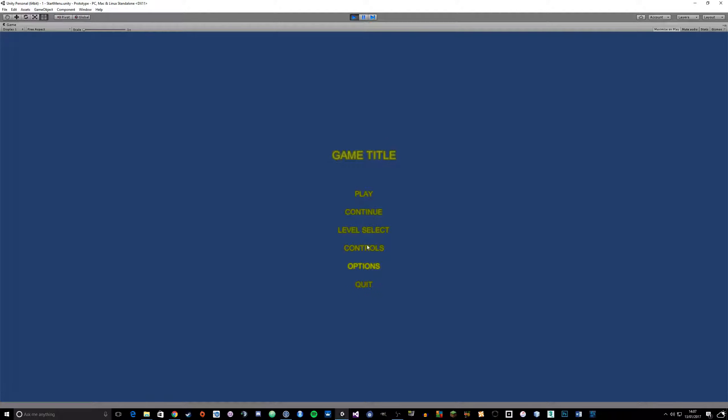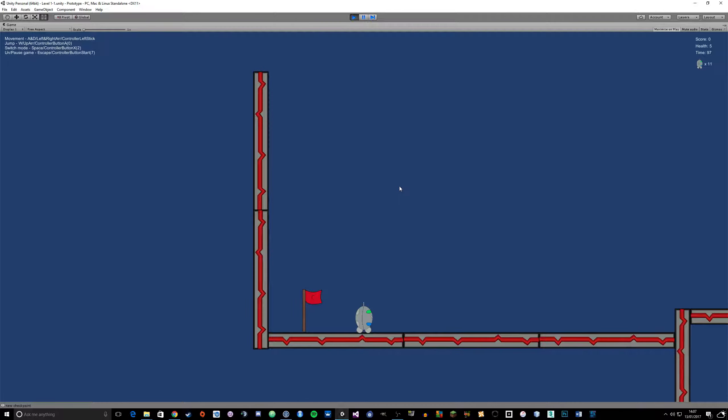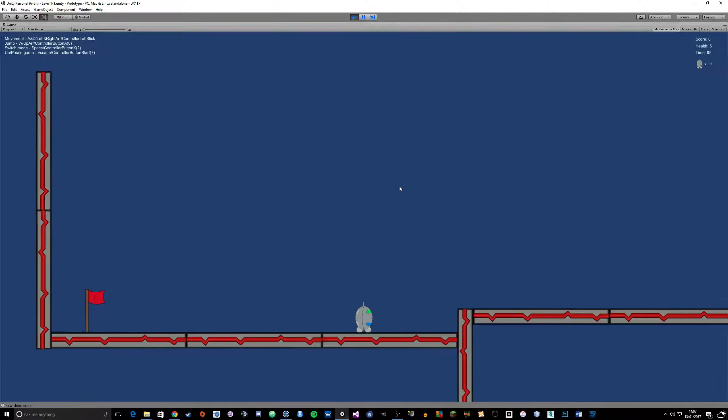I'll go through the level select, as play just takes us straight to level 1. So we'll go to level select and you can see it's a really basic level select screen at the moment. If I click on number 10 it'll take me to the last level. So I'll just click on level 1 and start going through it.